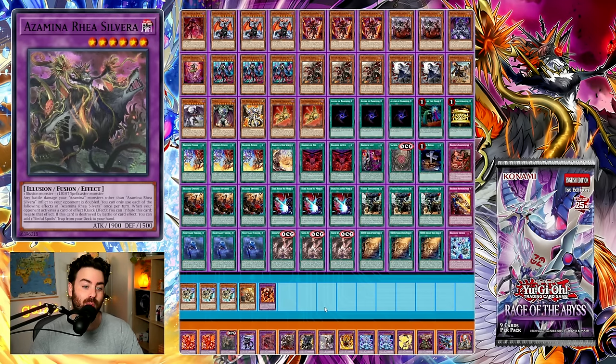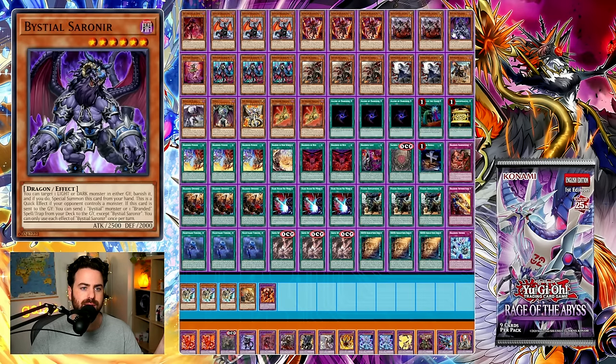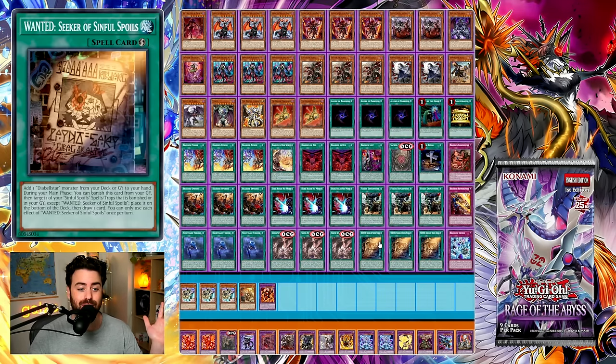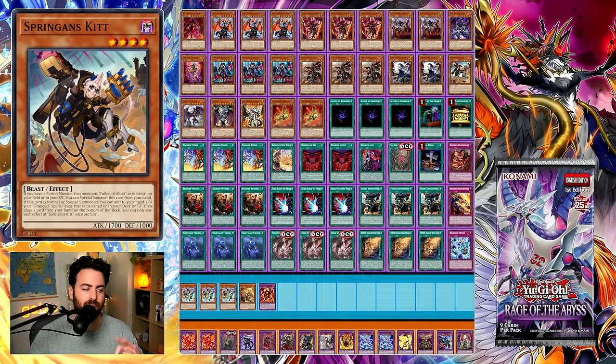Let's go over the decklist and see what we're playing with, because we are playing two other fusion engines. One Adlib — because Puppet is not here — which is extremely valuable to summon fusion monsters that are banished. Three Albion, because it's really the best. Aluber at three because this is 60 cards and we need more starters. Two Cartesia, one Serenier, one Tragedy, three Diabelstar — in 60 cards you probably want three. Three Albaz, two Qwem, one kit — very important, insane card.